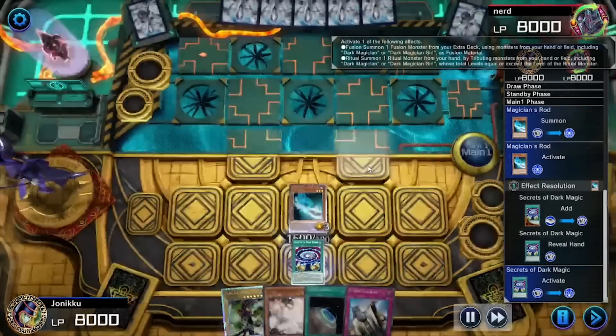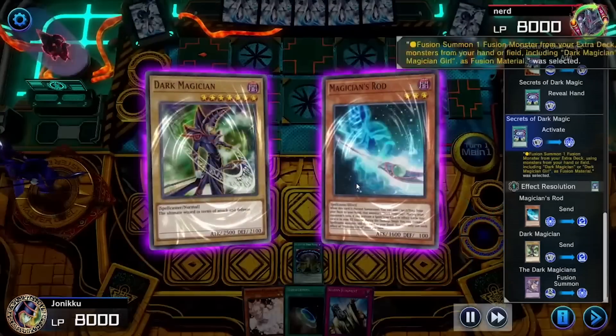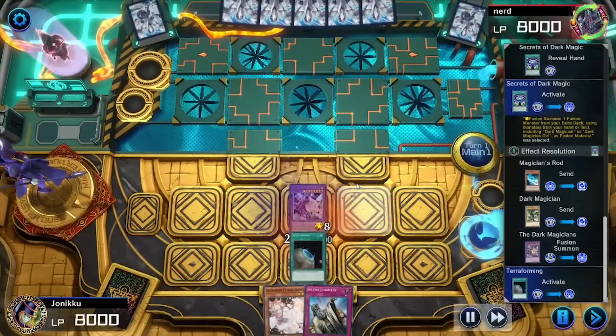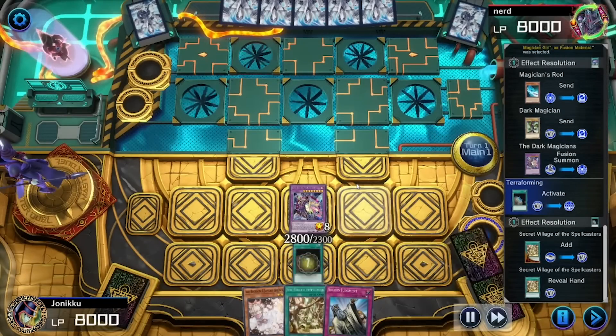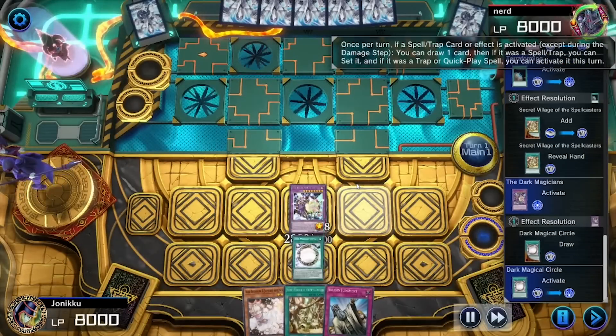I used Magician's Rod to get Secrets of Dark Magic. I didn't use Terraforming first because I wanted Magician's Rod to get negated if they had Ash Blossom, but they didn't. So I used Terraforming and then I used my effect to draw a card. Got Dark Magical Circle — I'm living!